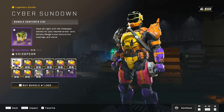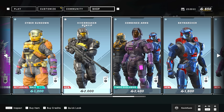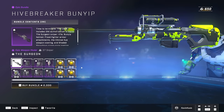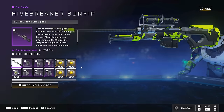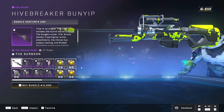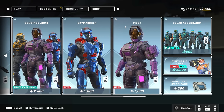You also have the Cyber Sundown mixed in here, which is more combinations for the Hazmat core — the coating is wild. The Hive Breaker Bunyip also has that Halo 3 sniper rifle model. If you missed out on that, there's your chance, but sadly it's mixed into an entire bundle worth 2,000 credits. I wish I could just get that model by itself for maybe 500 to 1,000 credits — dropping the full 2,000 isn't something I see happening.